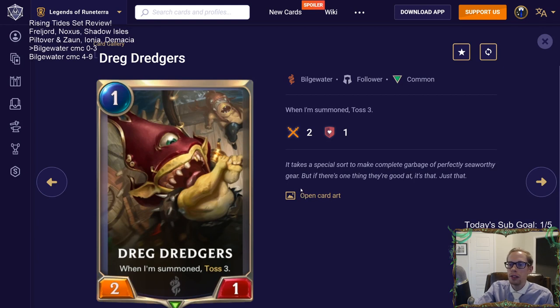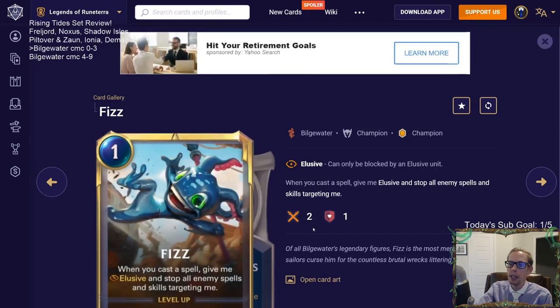Dreg Dredgers: when I'm summoned, toss three. I think this is a very playable card in a Maokai deck. It's a one-mana 2/1 - now we're talking, because a 2/1 can actually trade up with 2/2s and 3/2s. Of course it's very easy to kill, but think of it as four cards towards Maokai's twenty-five discard requirement - three tossed plus the Dredger itself. Definitely very good in a Maokai deck, and just a reasonable one-drop otherwise.